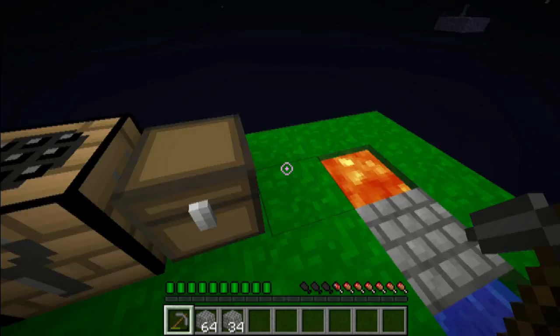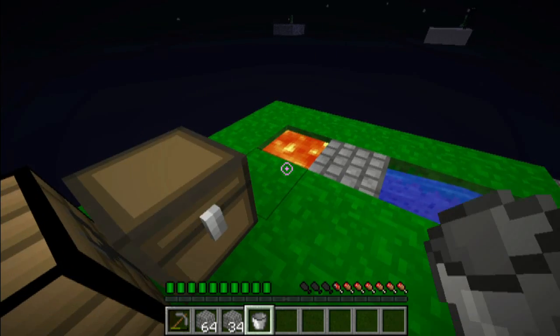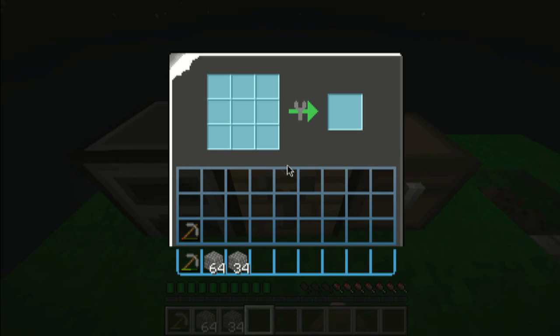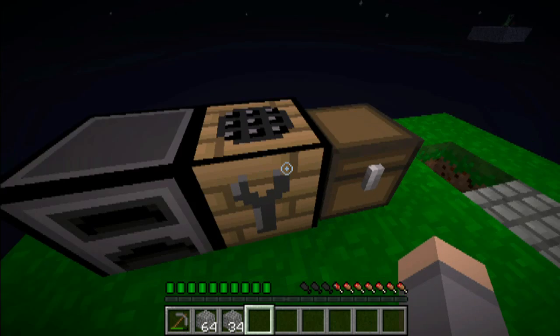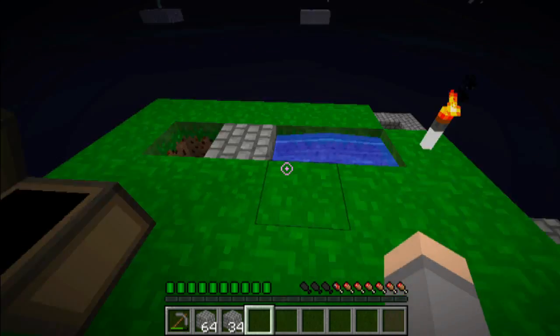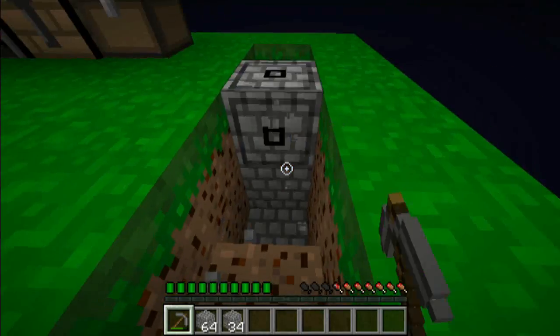Alright, we have enough cobblestone to make a more efficient cobblestone generator, so I'm gonna go ahead and do that. I'm going to show you the benefits of item repair - this one is very low, this one's pretty high. You'll see it gives it quite a significant boost. Definitely recommend repairing items when they're low if you have two of them.